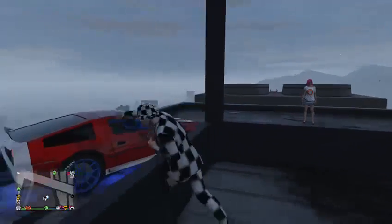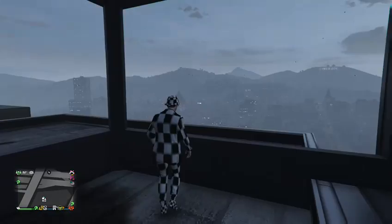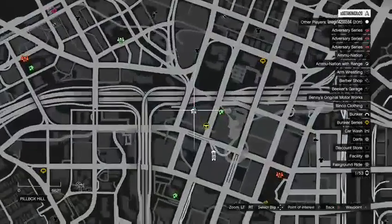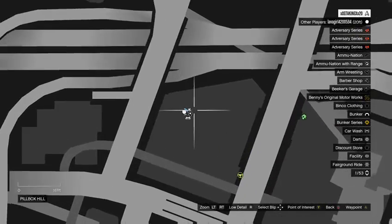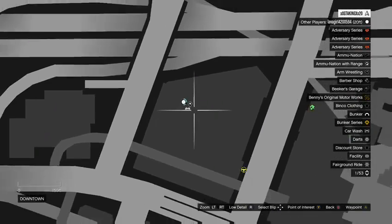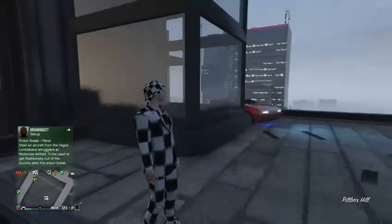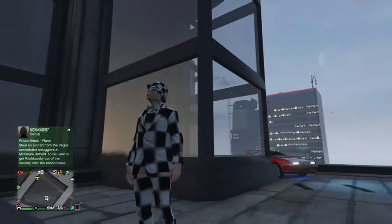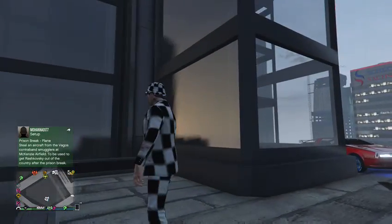Hello everybody, this is GTA King, welcome back to another video. Today I'm going to show you a wall glitch. It is up here on the left side of the Arcadius building — on the map right here where this point of interest is. You'll come here on top of the Arcadius building, not the very top but the lower level. If you're looking straight at it, it will be on the right, and if you're coming from behind it will be to the left.